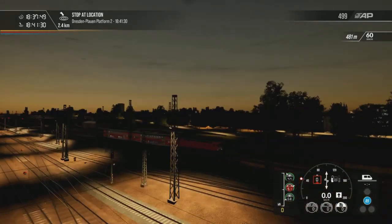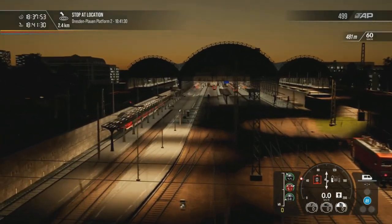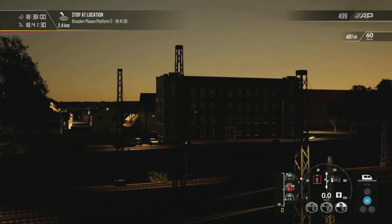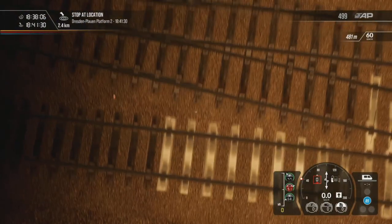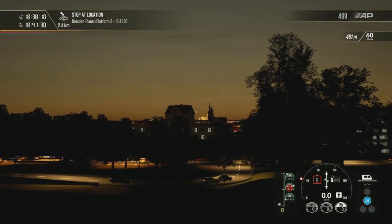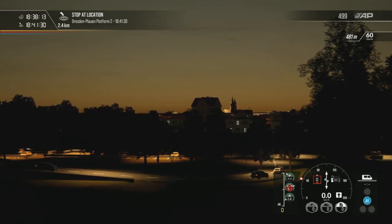This route does have a night lighting enhancement, the same as Riesa to Dresden, so it just makes it look better at night — which it does. See, all the buildings are slightly more lit up, and all the landmarks. It looks pretty good. I think I do prefer it on Riesa to Dresden as you go past all of that over there — the old town area looks brilliant, you can just about see it from here.